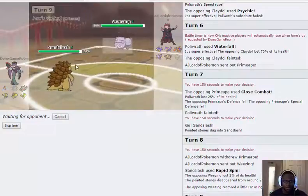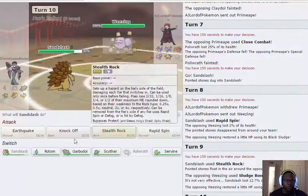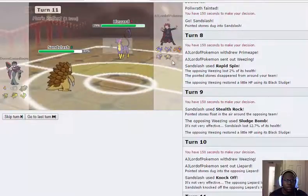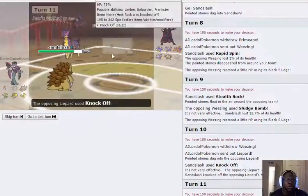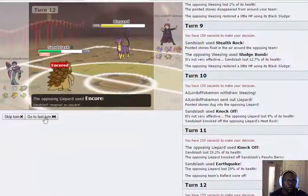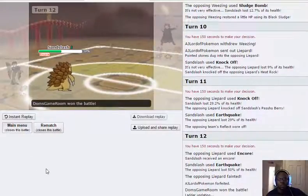Leopard comes in and we knock off his Heat Rock — so this was a Sunny Day team. I'll Earthquake it; it won't do much because Reflect is up and there's only one more turn. I go for another Earthquake. He'll probably go into Weezing or Charizard and try to set up on me. If he goes for it I can just switch into Garbodor. He just forfeits.